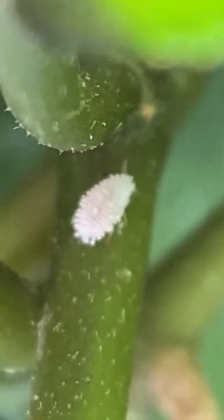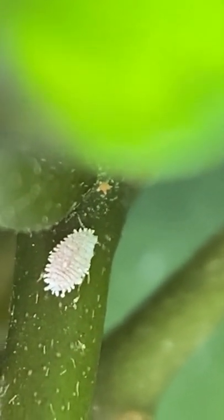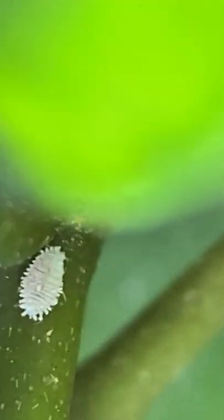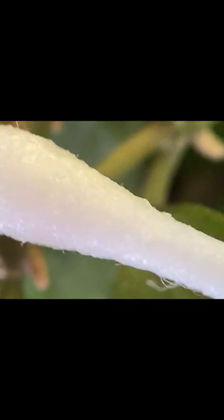You can see this mealybug here, sort of moving — you can see the antenna there moving as it's crawling along. Going to get my alcohol Q-tip and just dab a little alcohol on it. That's all you kind of need to do; I just crush them and try to get some alcohol in them.